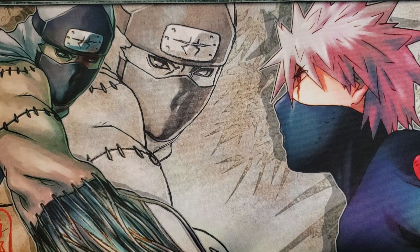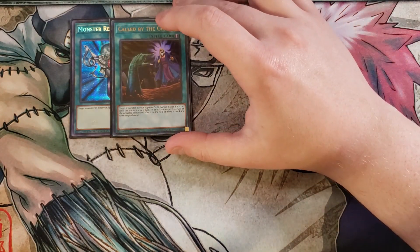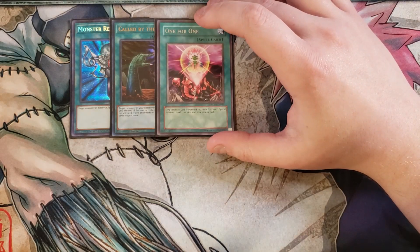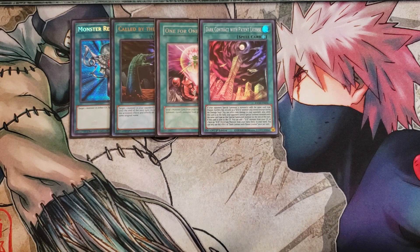For the spells, we play a single copy of Monster Reborn as a great extender to get monsters back on the field. One copy of Called by the Grave to stop opponent hand trapping. One copy of One for One, which is insane for getting any level 1 D.D.D. monster on the field while also putting a monster from your hand into the graveyard. One copy of Dark Contract with Patten — if your opponent special summons a monster with the same card type (Fusion, Synchro, Xyz, or Link) as a D.D.D. monster you control, except during the damage step, you can inflict 1,000 points of damage.